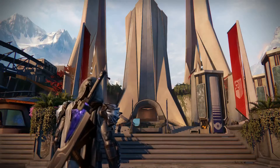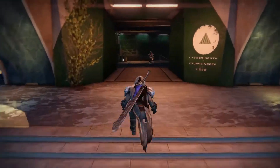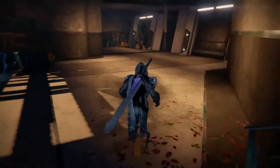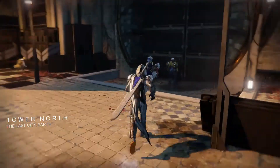Hello everyone, it's the end of the week and Xur is back in the tower again. Turn left upon landing, head straight on through the corridor, out into tower north, and then turn right and you'll find him under a larger door, opposite where the speaker is. Let's see what he has available this week.